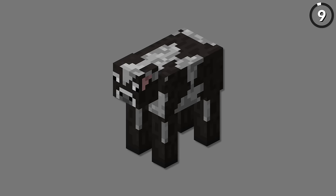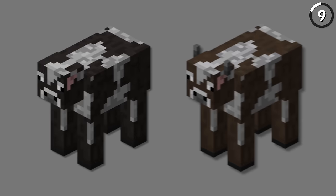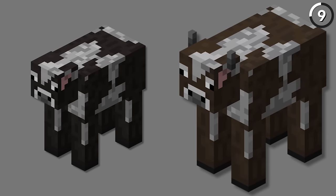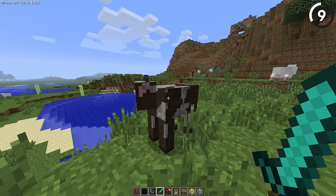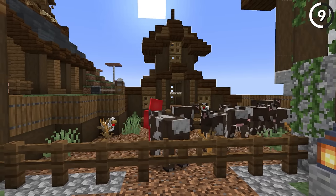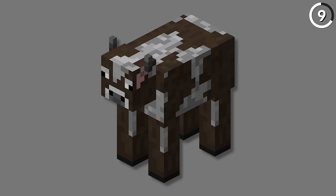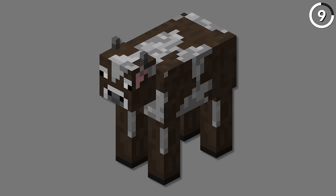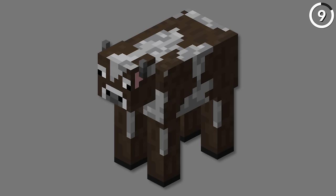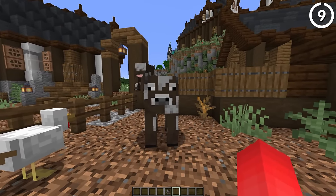When you first look at the old Minecraft cow texture, you might not think it's terrible, but you can definitely tell something's off. Since then, Mojang added the cow's horns and made them a lot less dark than in the original design. It's definitely an improvement, but it's funny to note that Mojang also moved the cow horns several times — sometimes further back on the head, sometimes inside the head, and now overlapping with the ear. Which is better? I've got no clue. But all of them are better than the original, so I'll take that.